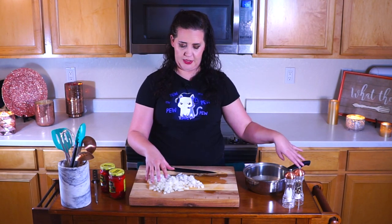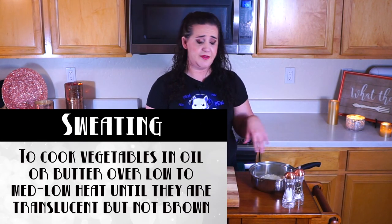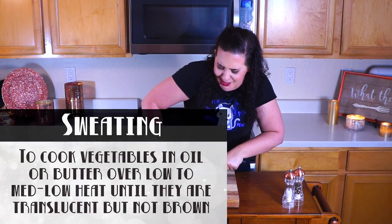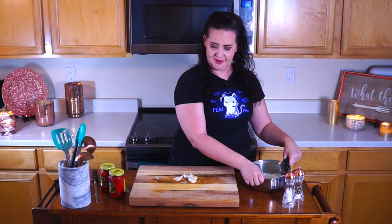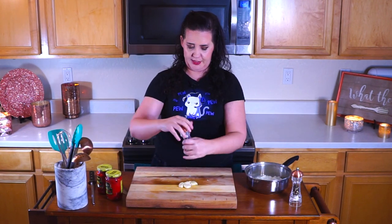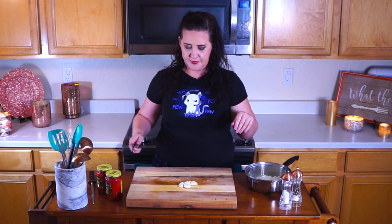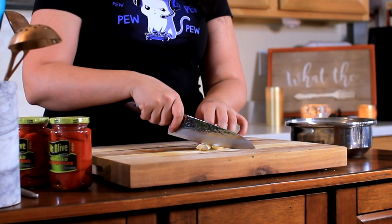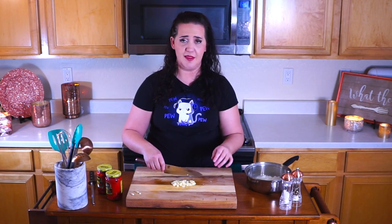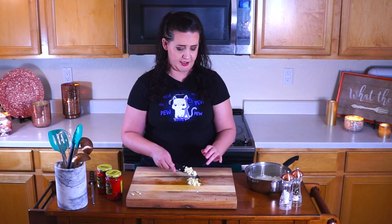We're going to transfer this into our pot where we are going to sweat it with four cloves of garlic. No need to be fancy with these — just pop them open, which makes peeling a lot easier. A little trick I learned from Gordon Ramsay: put some salt on there because it helps it break down. Normally you'd smash it with a knife, but these aren't playing nice, so we're just going to roughly chop them. We don't want to go too fine because we don't want to risk the garlic burning.